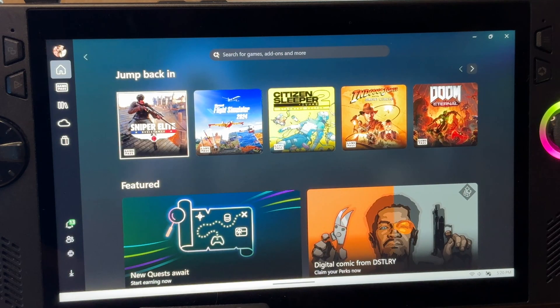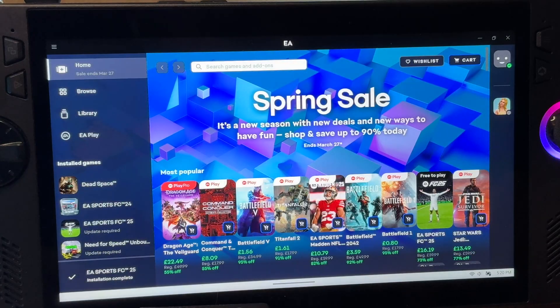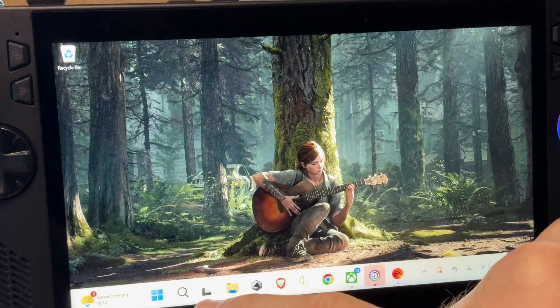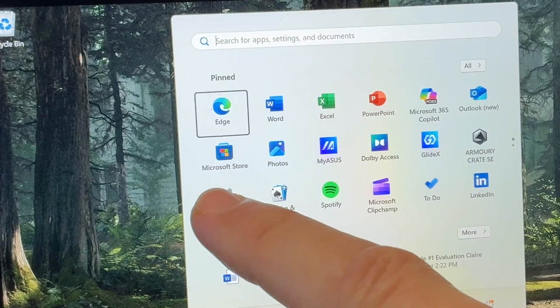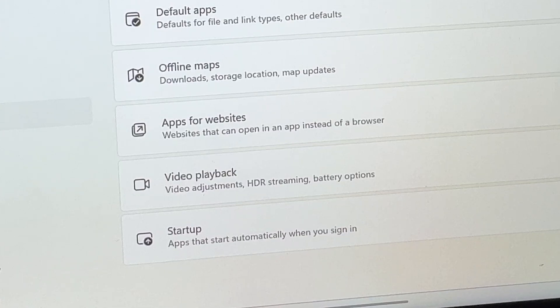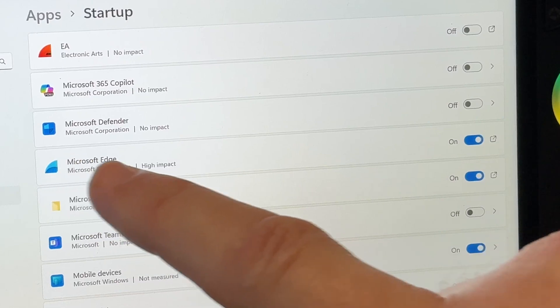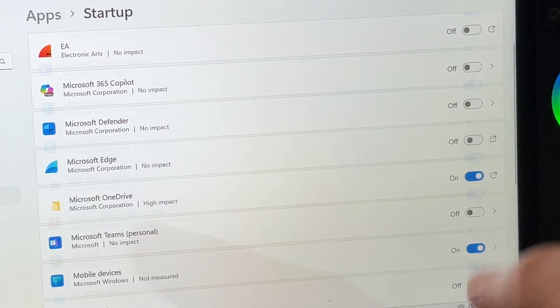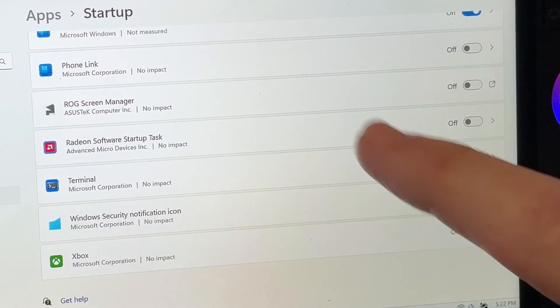Tip 6 relates to when we boot into Windows and apps like Xbox, Ubisoft Connect, EA Play and others auto-load, which is super annoying and slows down boot time. To disable these unneeded auto-startup apps: press the Start menu, head into Settings, click on Apps, click the Startup option at the bottom, and toggle off whatever you want — in my case the EA app, Microsoft Edge, the AMD app, the Xbox app, and Windows notifications. Booting into Windows will now be much quicker.